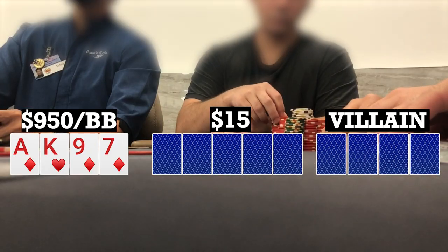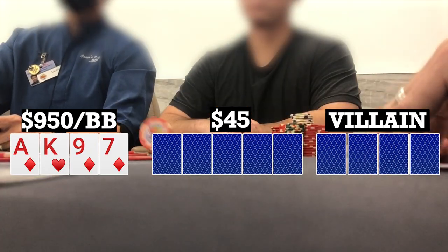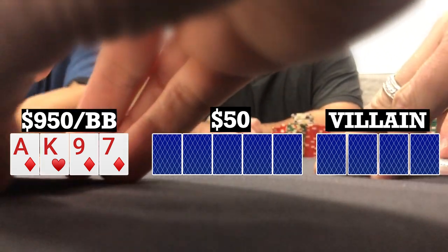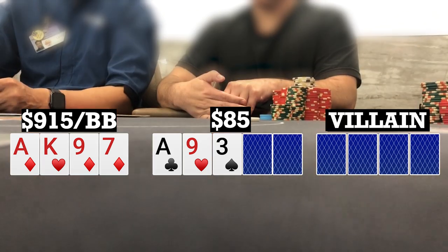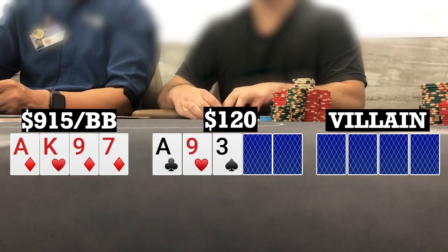Next hand I look down at Ace-King-9-7, single suited in the big blind. There are three limpers over to the small blind who calls and I check my options, so we're going five ways to a flop. Flop comes Ace-9-3 rainbow. Checks to me, I bet 35 and there's one caller, so we're going heads up to a turn.